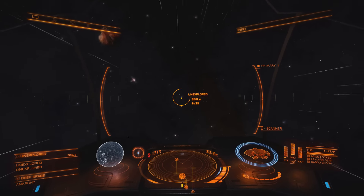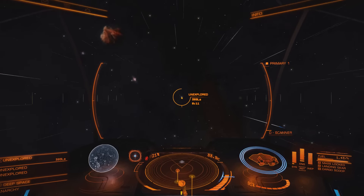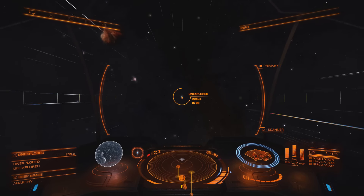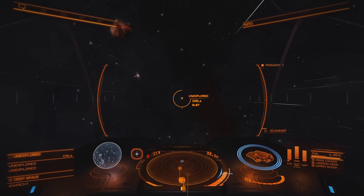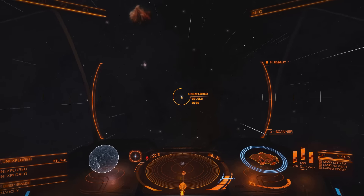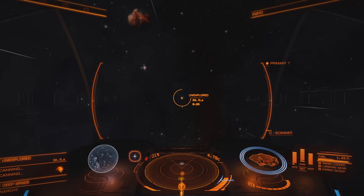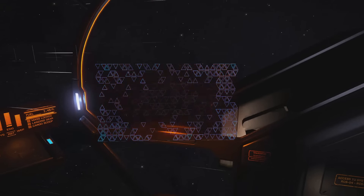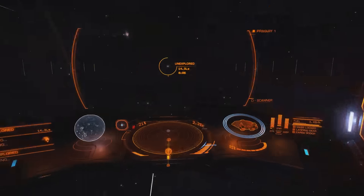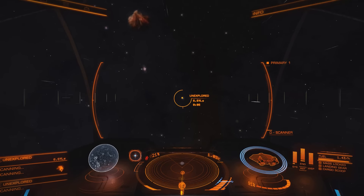I'm gonna be going clockwise to the core, and the actual trip is going to start in next week's video. If you play Elite and you want to join, let me know. You're gonna need a ship similar to mine — as long as you have 30 light years or more of jump range, that should be good.